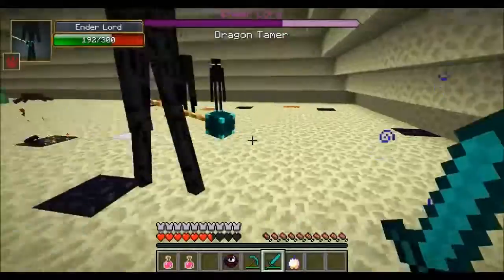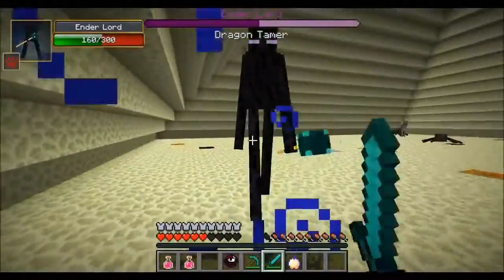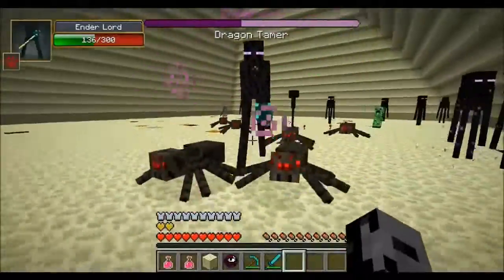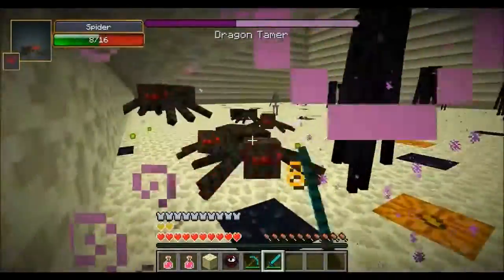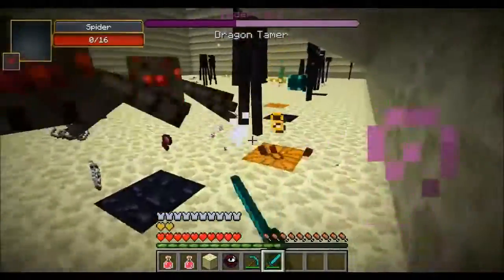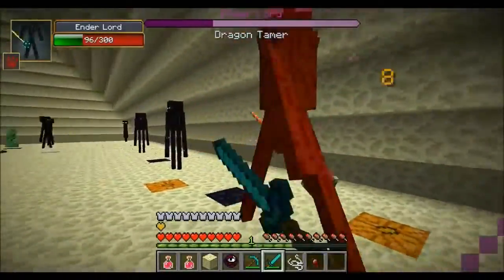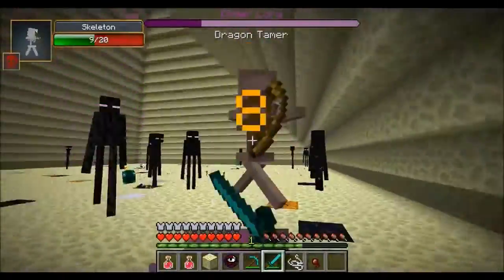His main move is he teleports directly behind you. If you look through this place there are endermen spawners and pumpkins on the ground — so there's going to be a ton of endermen around you. And since it's dark there's going to be mobs spawning like crazy in here. The pumpkins you can use over your head to protect yourself from the normal endermen, but it will not work against the ender lord.